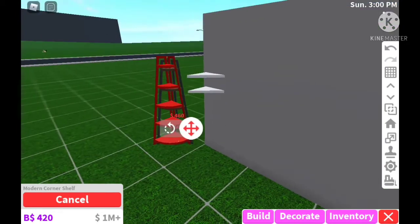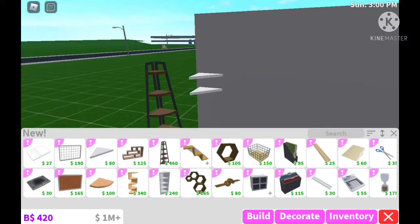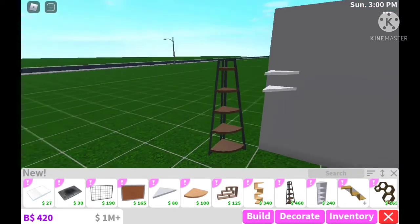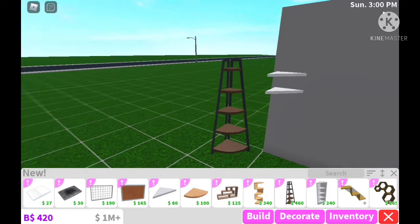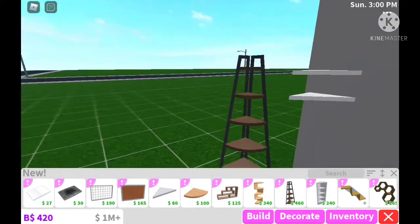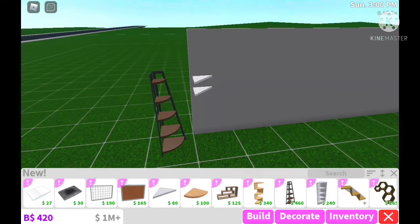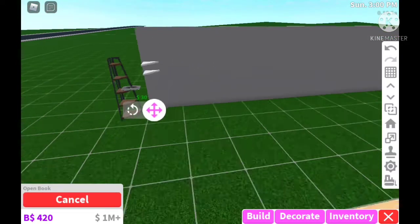Speaking of corners, they have a modern corner shelf — which is so funny, because the other day in my new house I was trying to fit a shelf into the corner and it just wouldn't fit, it kept going through the wall. Now I have a corner shelf that'll go right there and it's going to look so good.